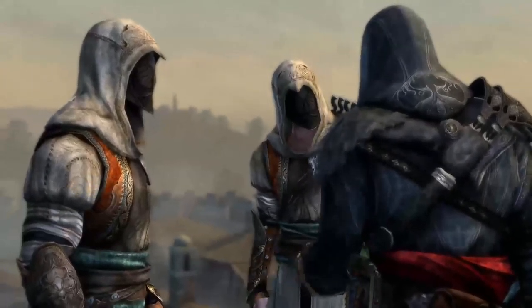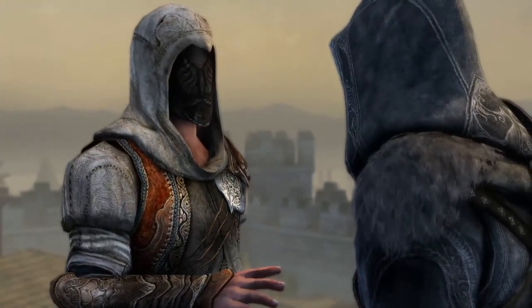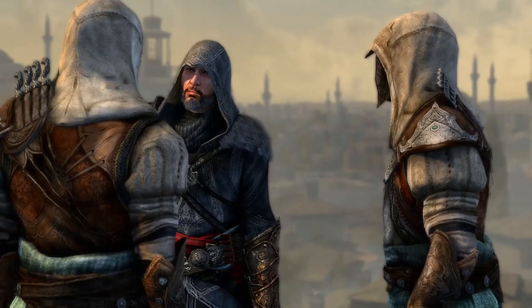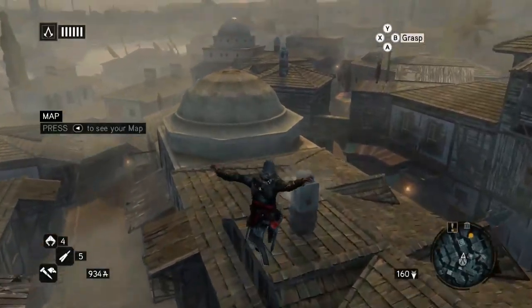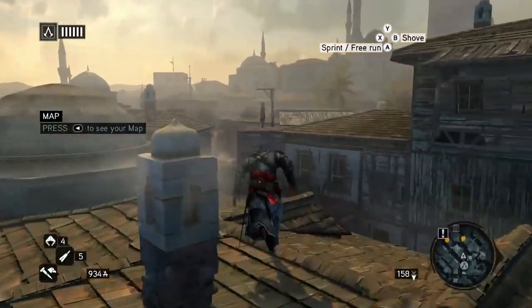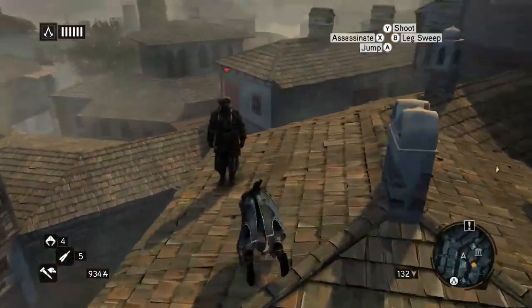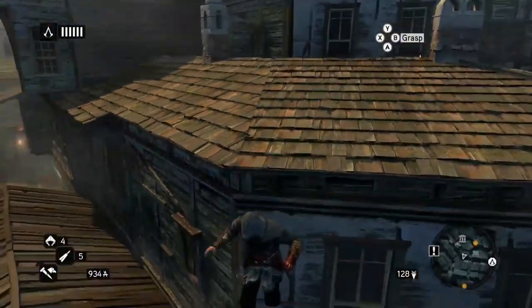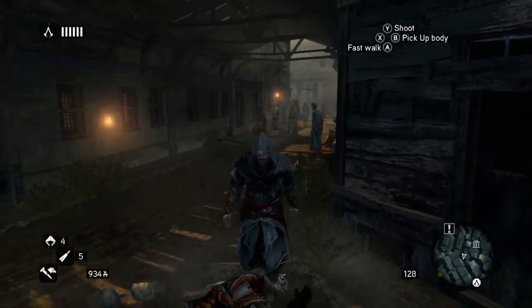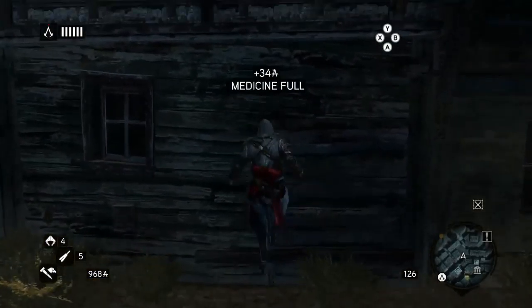Send word if the Templars regroup — I will be with Yusuf at the Grand Bazaar. Take a ferry across — it's the fastest way to the peninsula. The yellow on the minimap is watchmen on the roofs. You need to watch out for those.